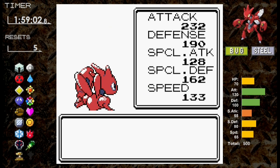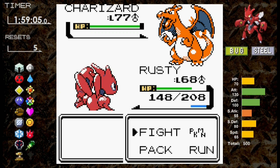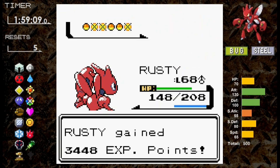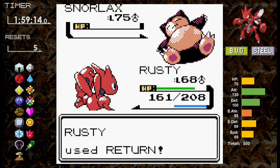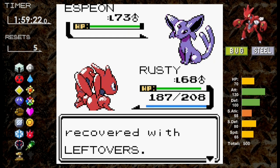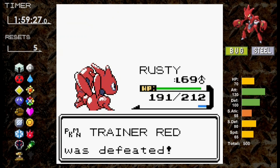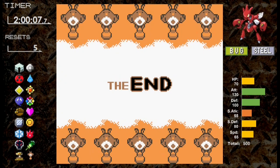Snorlax is next and we surprisingly outspeed — one Return is enough. Blastoise goes down in one hit. Finally for Scizor is Espeon — we outspeed, Return hits, and Espeon is done. We level up to 69 and Red is finished. Scizor finishes right around the 2-hour mark — that's our best time so far in these challenges. Just to highlight how important Agility is, I redo the battle with Rare Candies and no Agility boost at level 74 against Venusaur, but without the speed boost, when Charizard comes out, Flamethrower hits very hard. There's no scenario where Scizor survives a quad-weak Flamethrower from a near or higher level Charizard.